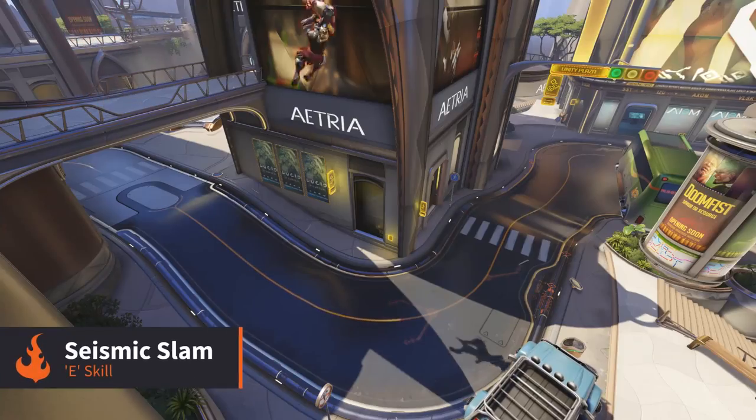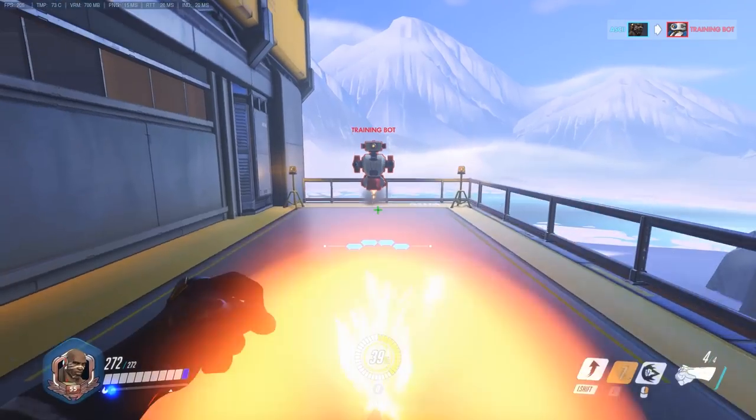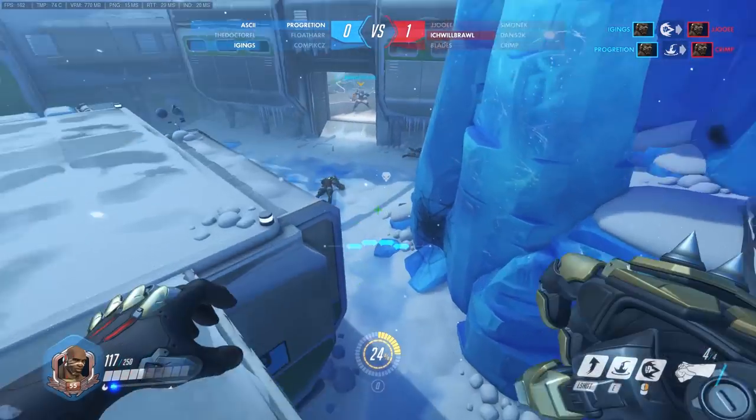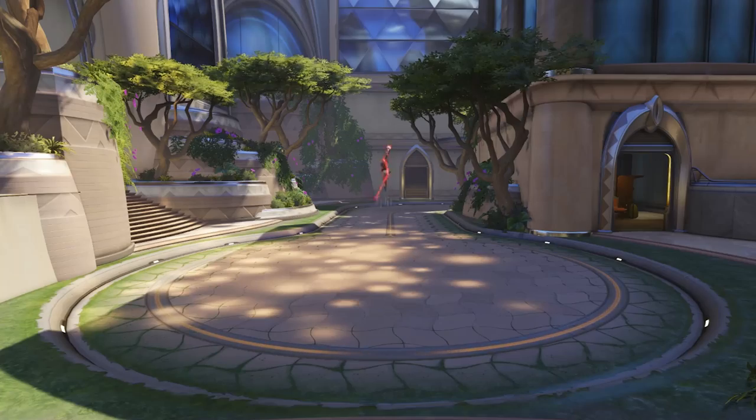Seismic Slam causes Doomfist to leap forward and smash into the ground. From the point of impact a cone spreads out, and anyone caught in it will be pulled towards him and take damage. This can be used before the uppercut to pull the target in close, or alternatively you can use the uppercut to get up into the air and then slam from above.